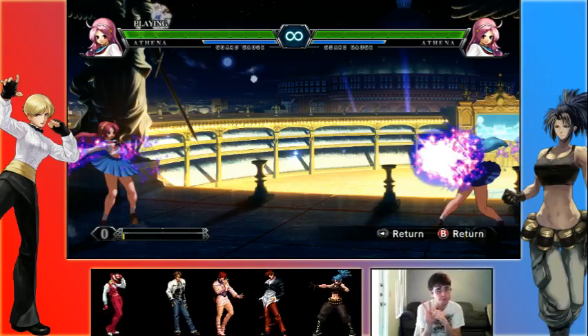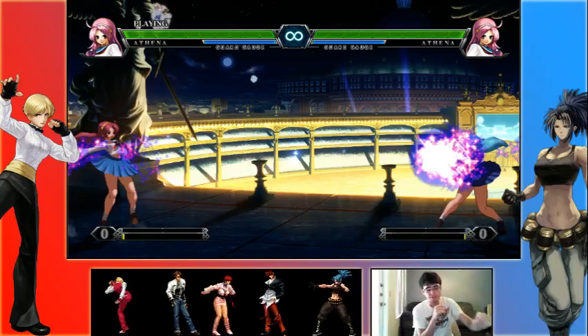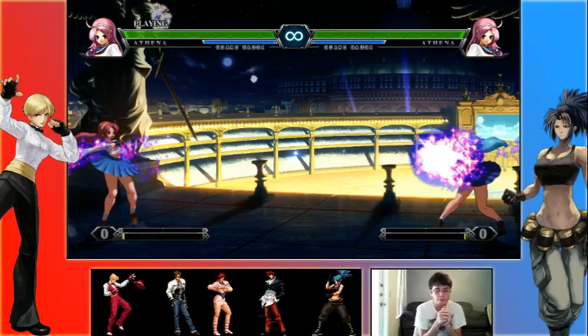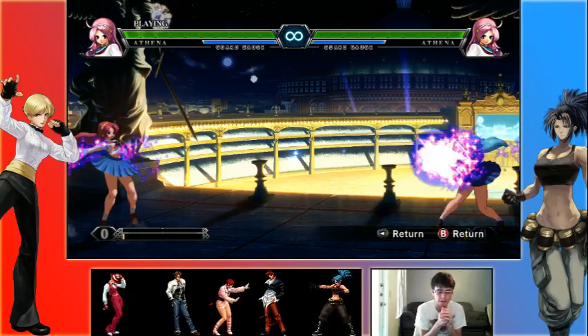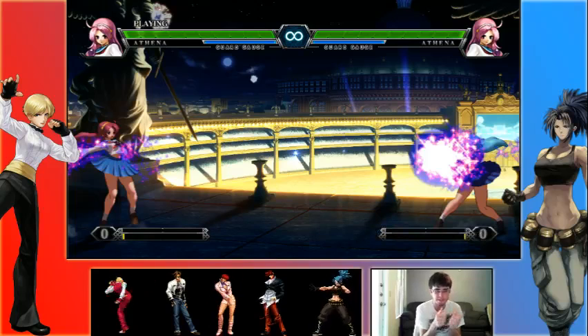Right now on the screen there's an Athena on the left and on the right. The Athena on the right is throwing the hard punch version of her Psycho Ball, and the Athena on the left is throwing the light punch version of the Psycho Ball. These are the two distinct types — Athena has access to both.